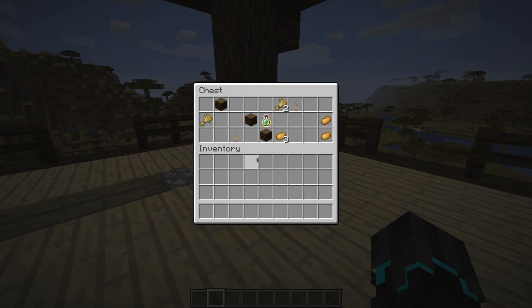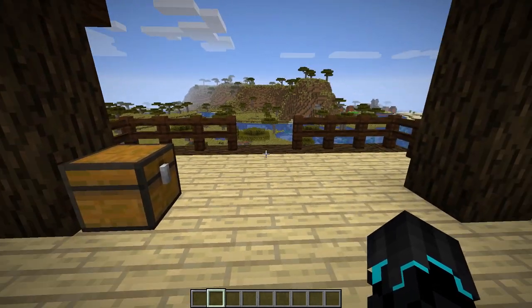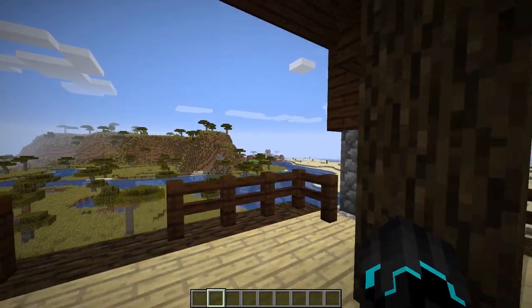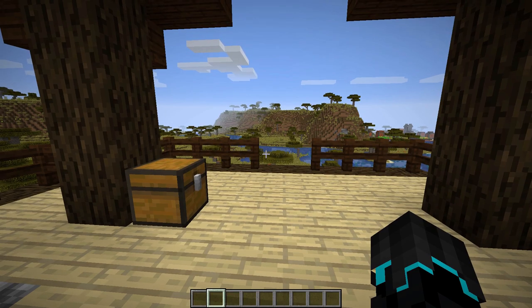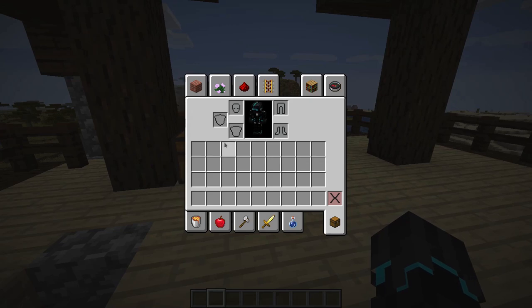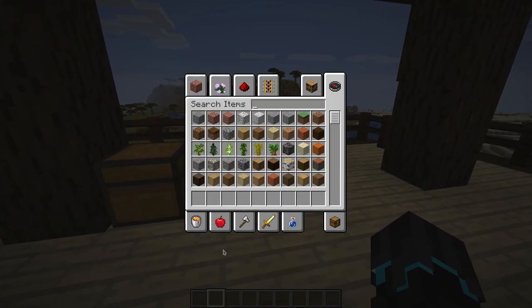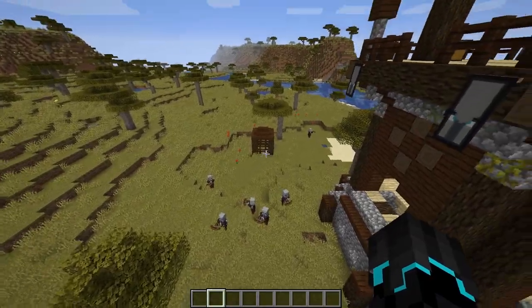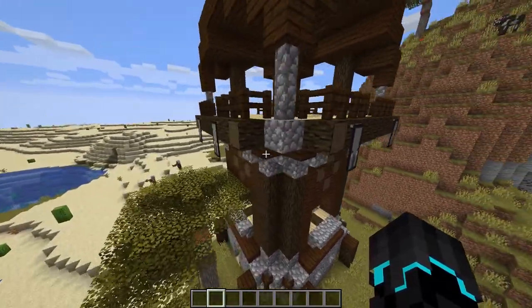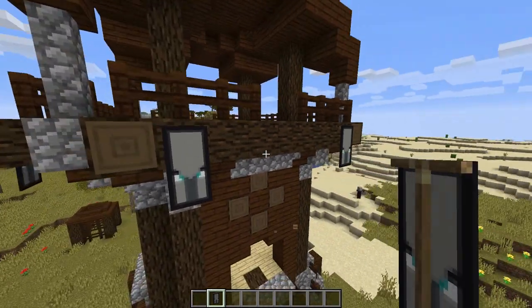According to the wiki, the pillager outpost page hasn't been created yet as of recording, but it definitely will be in the future. It says it can be found in any biome a village can be generated in. And over there, we actually got a village. Also it uses the new jigsaw block for generation, which we covered in the last episode. You still cannot get it via the creative inventory — you actually have to use a command to get it. So that is the pillager outpost — a huge structure tower with these very cool banners.